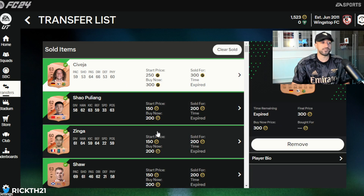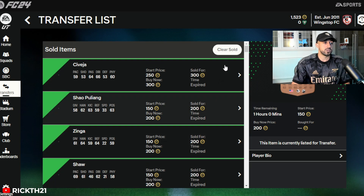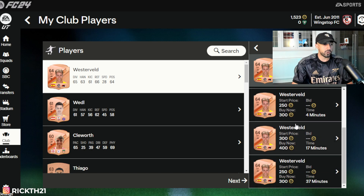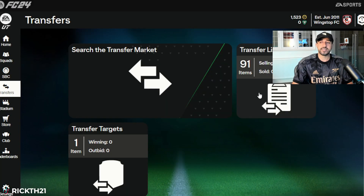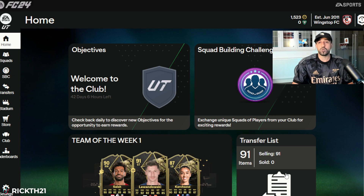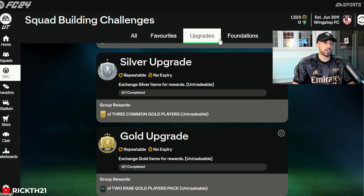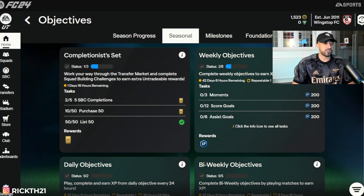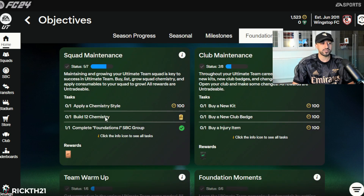I just cleared that list and here are more cards selling. The trick is to just keep listing, listing, listing and you will get sales. We did make some investments today but I think we went slightly too early. I also did some of the Foundation objectives when I first got on — one, two, and three were very easy. We also did some other objectives, though it's a bit hard to show on this layout.